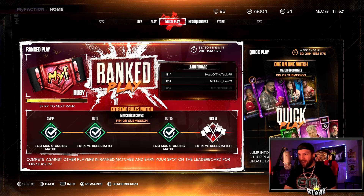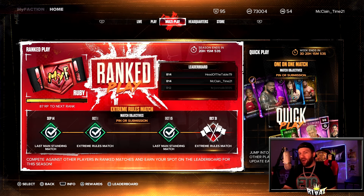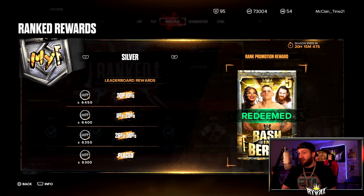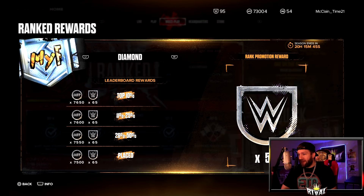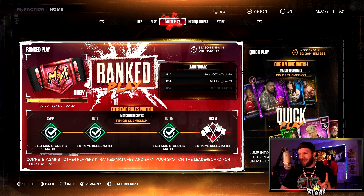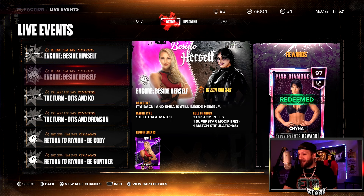Looking at ranked play: 20 hours and 15 minutes remaining. When we log on tomorrow we're gonna see four new quarters, a new match — it'll probably bounce back to the men's division — and new rewards. The big card I'm pretty sure is going to be a 99 galaxy opal Cody Rhodes; we saw him in a live event recently, so I think we're going to see him.